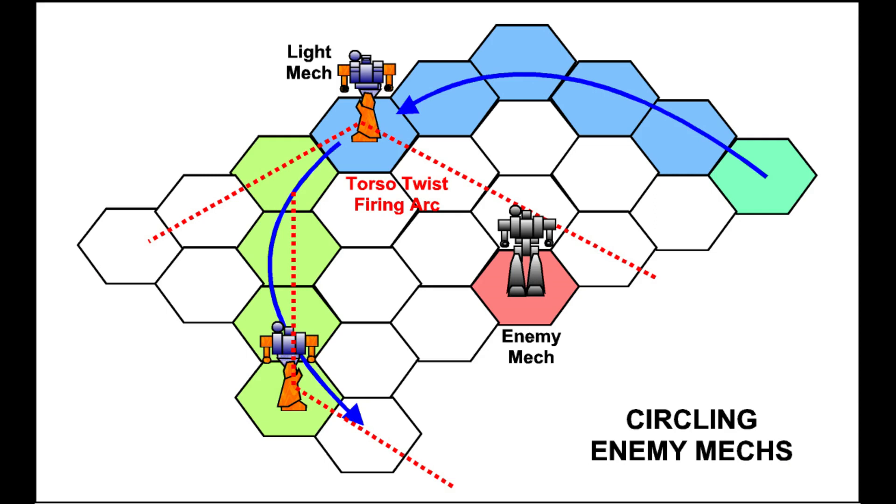Light mechs will need to keep circling the enemy with a torso twist at a certain distance and run to avoid being hit. If you run around the target trying to keep the enemy in the front firing arc, you may reduce by up to 27% the chances of being hit by an enemy mech. It will add 3 heat points — almost like firing a weapon — so you need to balance that heat efficiency without compromising physical safety. If you run around an enemy mech, make sure you do not get trapped in a dead end. Dead ends are determined by terrain slowing you down and other enemy mechs dangerously approaching your light mech.